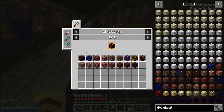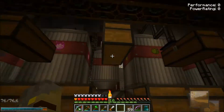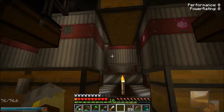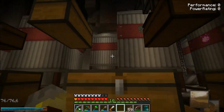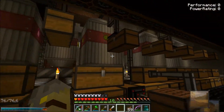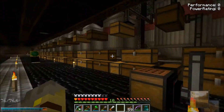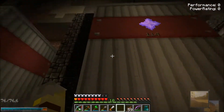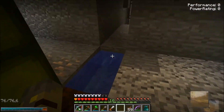We have Nether Essence going. It's not being stored — it's being used. I'm using it to craft our power. Are you turning it into bones or something? I'm turning it into Wither Skulls, because those get good Death Generator stuff.